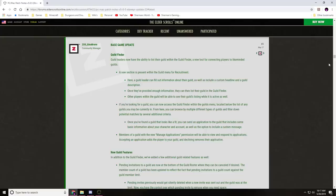Starting with the base game updates: Guild Finder, a new tool being added to the game for guilds to help people find the type of guild they want to join. Guild leaders can now list their guild within the Guild Finder, a new tool for connecting players to like-minded guilds. A guild leader can fill out information about their guild, include a custom headline and guild description, then list their guild in the Guild Finder.